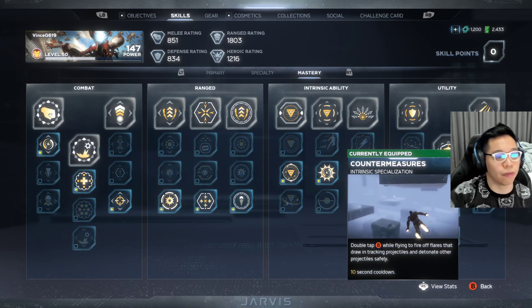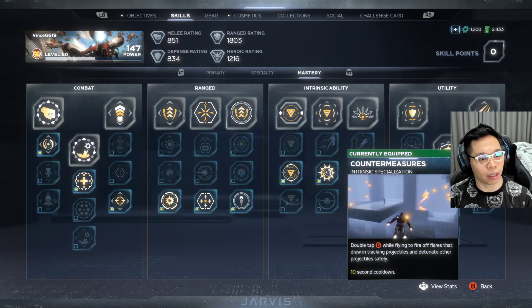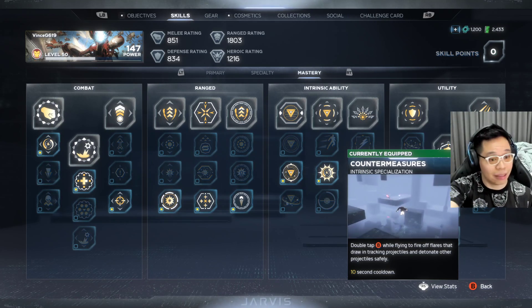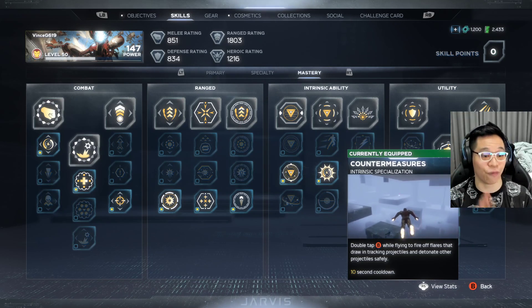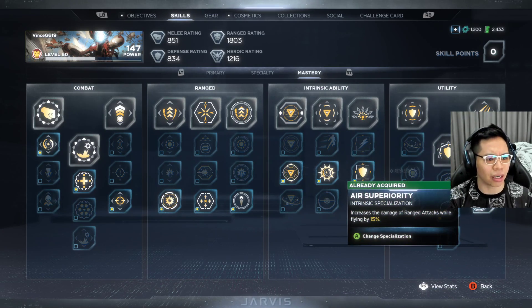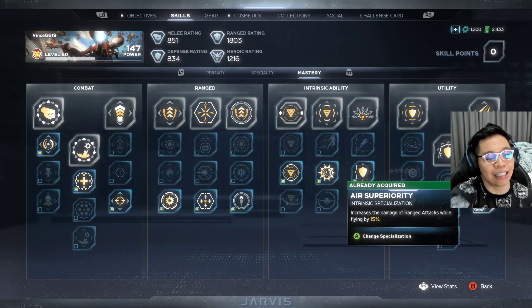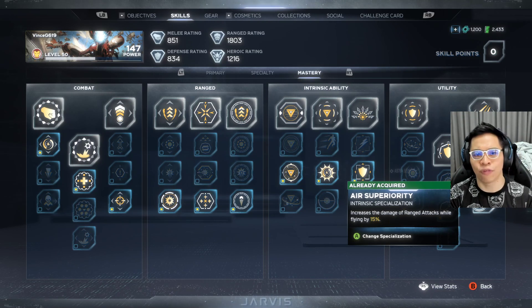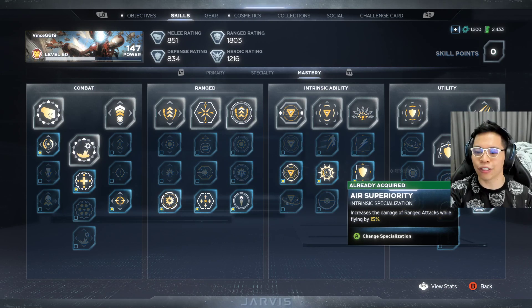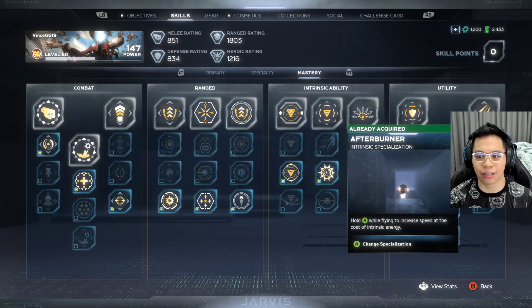On the far right of the utility mastery, there are three choices — I put mine on countermeasures, the middle one, because when you're flying and guided missiles come towards you, this is the best way to avoid them. You're very squishy so I need that protection. The air superiority option adds 15% damage but only when flying straight — not when hovering — and I'm usually hovering when I shoot, so it doesn't really help my build.